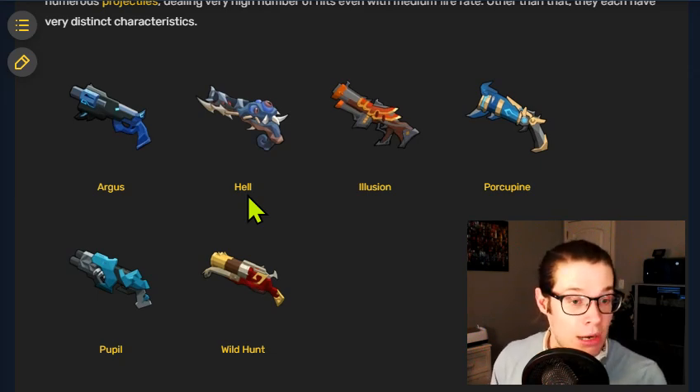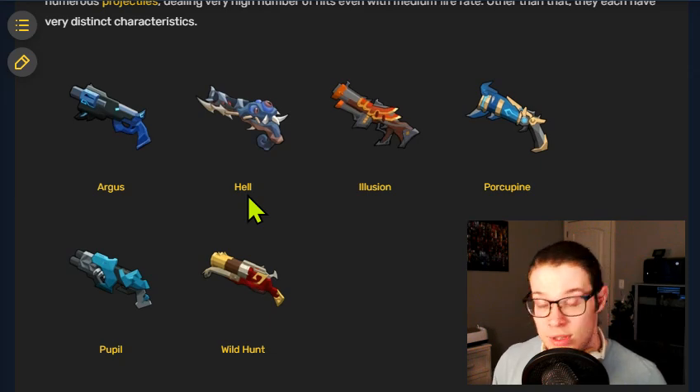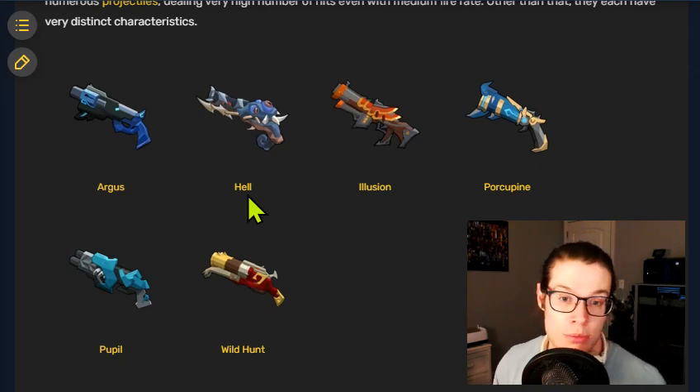Porcupine is not a very powerful weapon, but it is one of the best corrosion applicators in the game. It has a primary and secondary fire which can essentially be fired at the same time to really maximize your projectile output. Each shot of the porcupine has roughly a 10% chance to apply corrosion, and with the sheer amount of projectiles it produces, that really increases its ability to apply a lot of corrosion in a short amount of time.